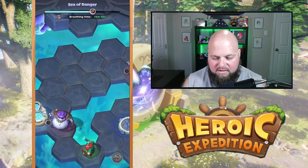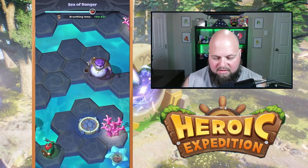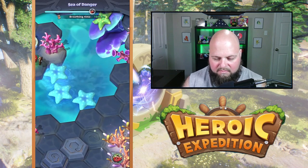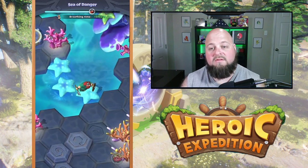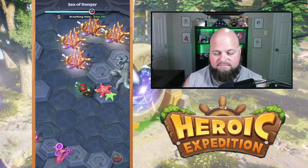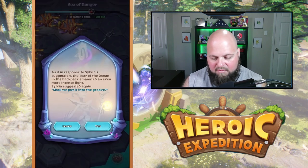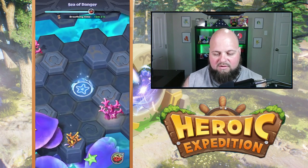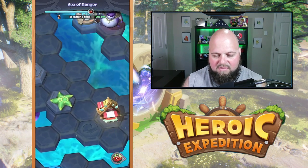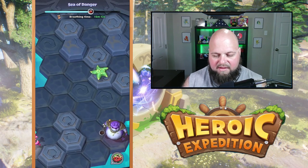I believe there's at least one chest up here, but I can't remember. We might have to come back anyway. We're going to put this little thing we just got into the statue. We got the shape — go ahead and put it in. She's going to go one, two, three — yeah, one of the symbols comes up there — four, five. Five symbols now appear and you have to hit these symbols in the correct order.